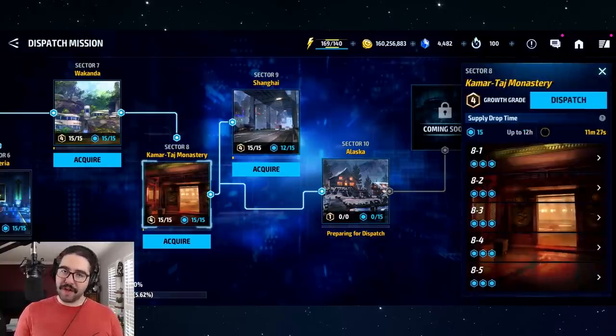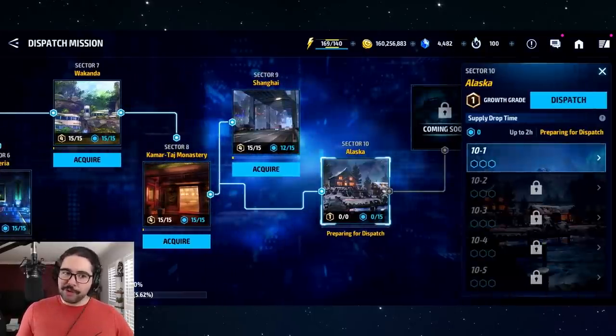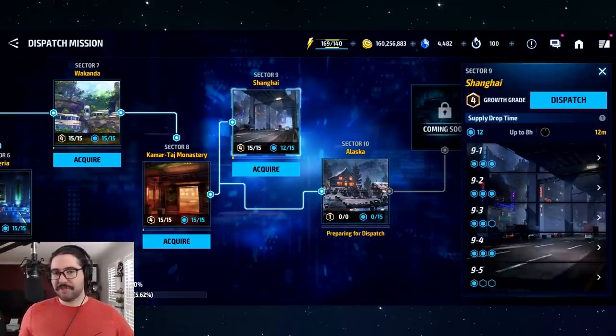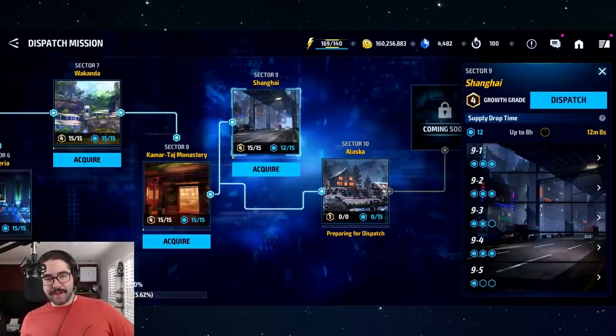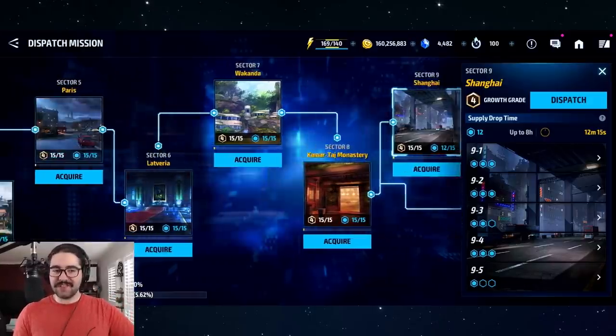For sector 10 with zero quests completed, the dispatch time is two hours. In Shanghai where I'm at 12 out of 15 quests, it's eight hours. In Kamar-Taj where I'm 15 out of 15, it's 12 hours. The last few quests really matter for the timer. You should do the quests since you only have to do them once, and they're not that difficult for the first few sectors. More dispatch time means you don't have to check as often to collect passive rewards.